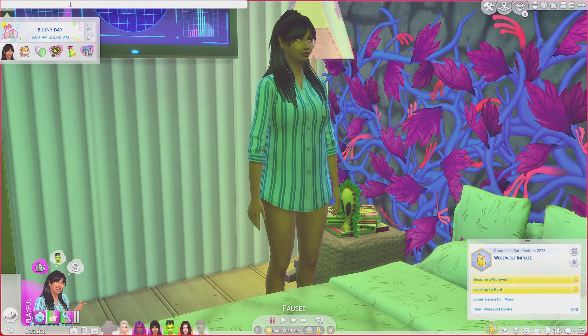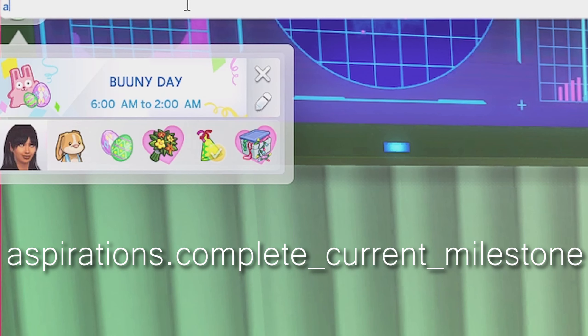The first thing you want to do is open up your cheat bar with Ctrl+Shift+C, and then we're going to go ahead and type in this command here: aspirations.complete_current_milestone.